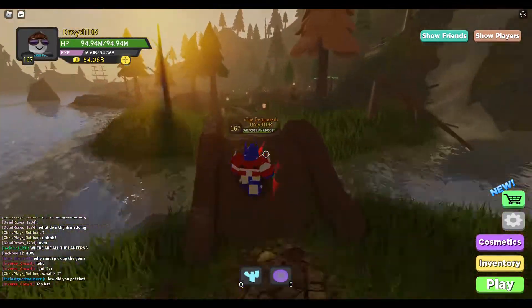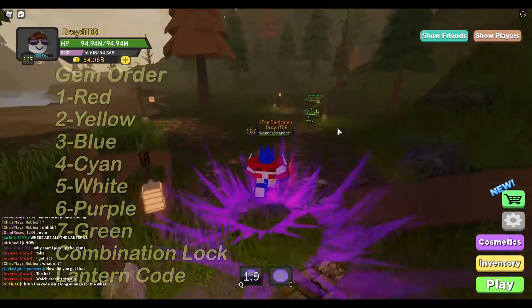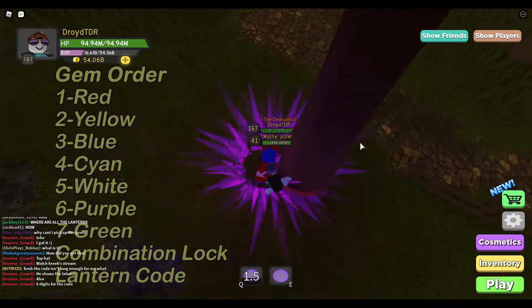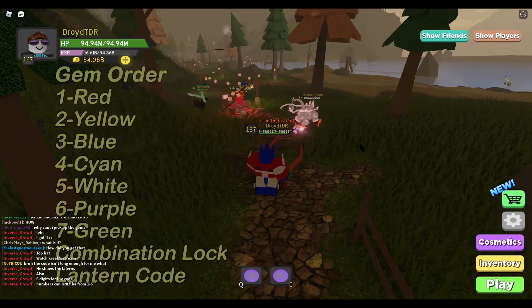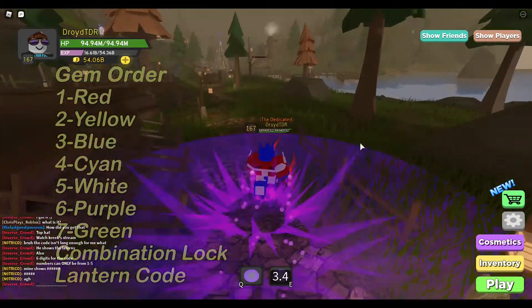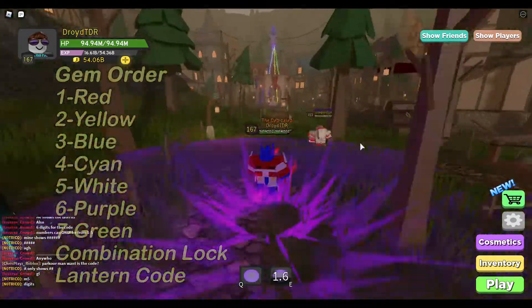There are seven gems you have to get and you have to get them in order, as I found out. The first one is right over here — the red one. You gotta get the red one first. I actually got them all in the wrong order, and that apparently doesn't unlock things the way I was hoping, so now we have to go get the yellow one.